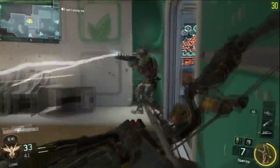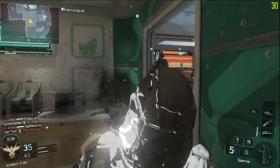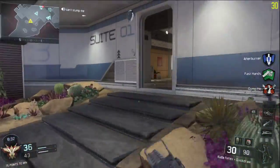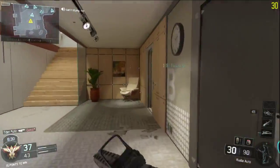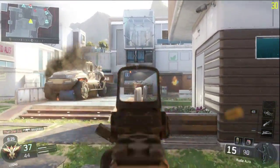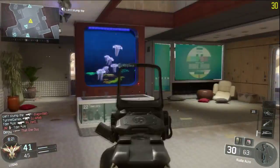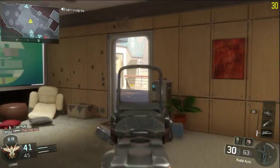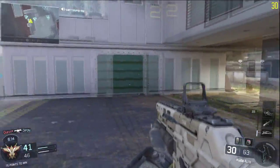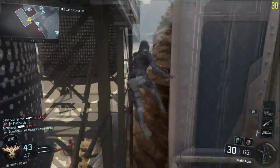On the PC version I can actually play with a controller, which is nice. Right now you can see I'm using my specialist ability — it's like a bow and arrow called the Sparrow, and it has an explosive tip on it. So it explodes on impact and it's basically an instant kill if it hits someone, which makes it pretty powerful.